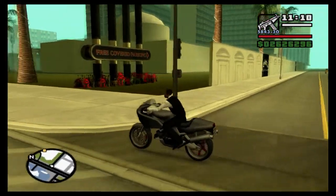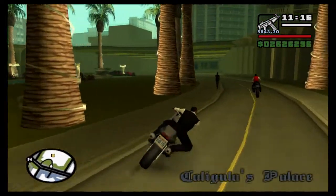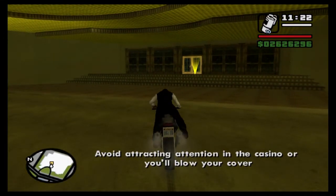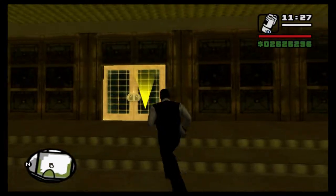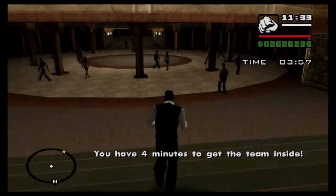It's just such a good mission that I simply don't care - I will happily play this mission over and over again because it is that good. So let's get into the casino. Avoid attracting attention or you'll blow your cover. We've got some charges here which are going to be very useful indeed, but not just yet. We have four minutes to get the team inside.